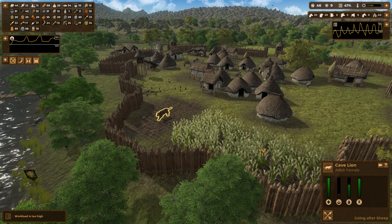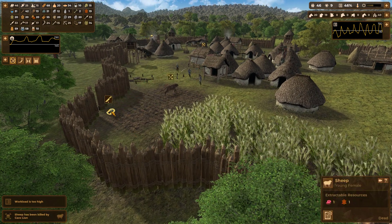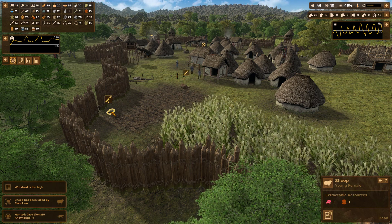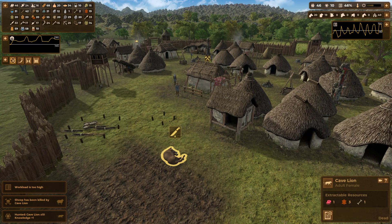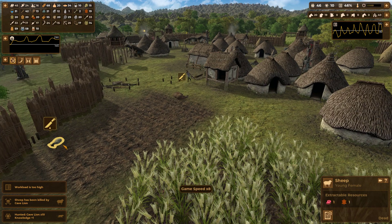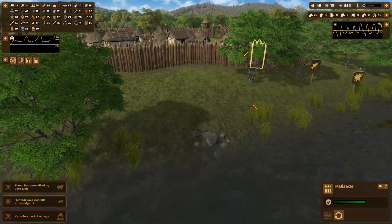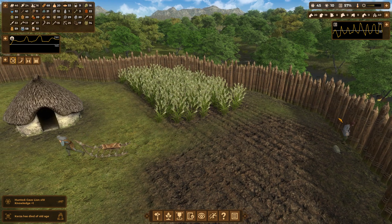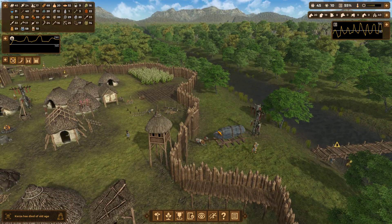Lion attack - that's not good. This lion killed a young female sheep, which gave us some resources. But the vault is not finished yet... okay, I think with that last part the vault is sealed, so no more lions can enter that way.